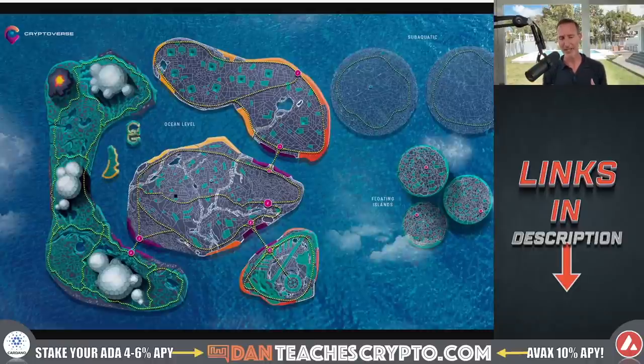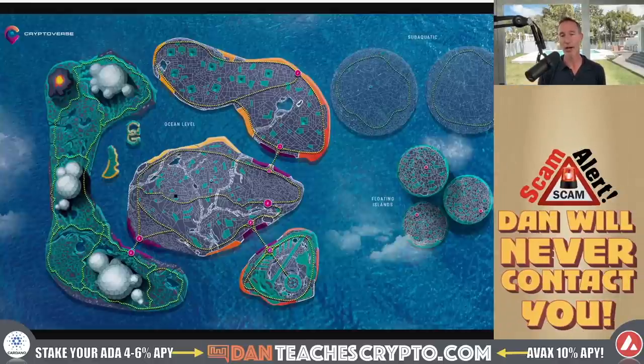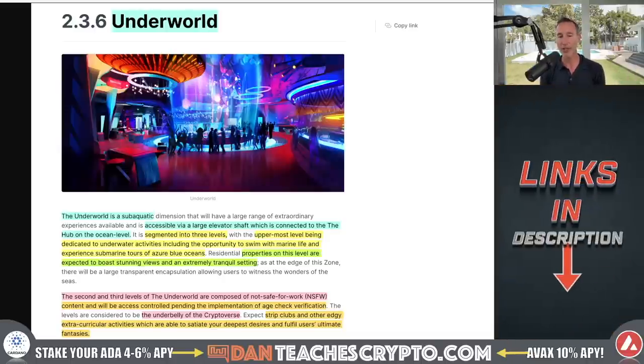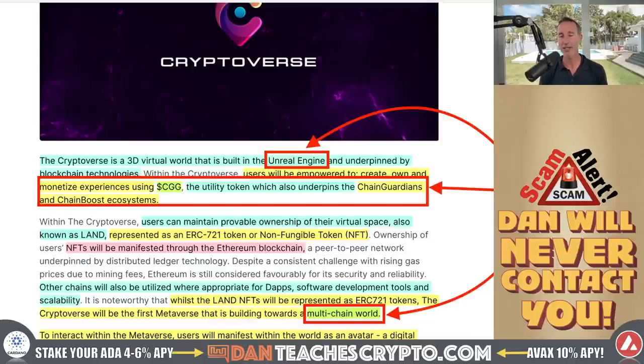The last thing that makes it very unique is the way it's structured as far as the different land masses. There are eight different types: the hub, floating island, subaquatics, and different places. The one that's interesting to me is the Underworld. The Underworld is the subaquatic areas with three different levels. The first layer is pretty much just an aquatic layer in the metaverse. But the second and third layers are composed of NSFW — or not safe for work — content. Having lived in Vegas for a couple years, I can tell you that gambling and those types of things really do pull in a lot of people. Just saying.